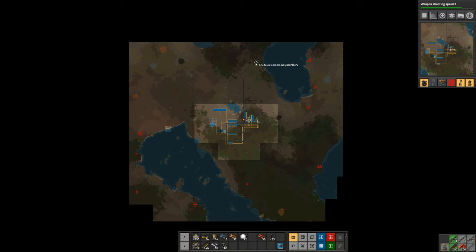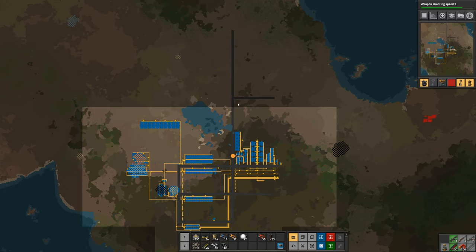What we're going to have to do is put some pump jacks up there so we can get the oil out of the ground, and then I'm going to pump it down around here. I've laid out some stone path - up here is where I plan to put my oil refinery, and the oil refinery is where we will process the oil into petroleum and other stuff. But for now I just want to get it out of the ground.